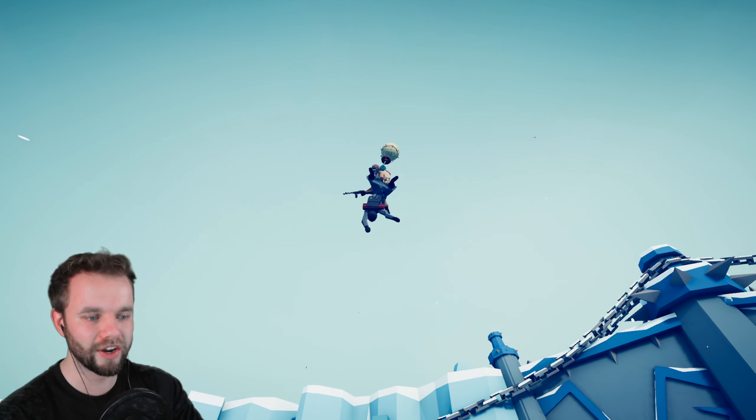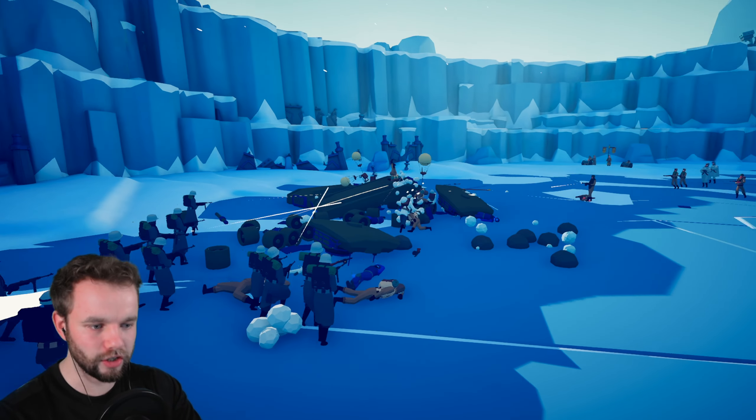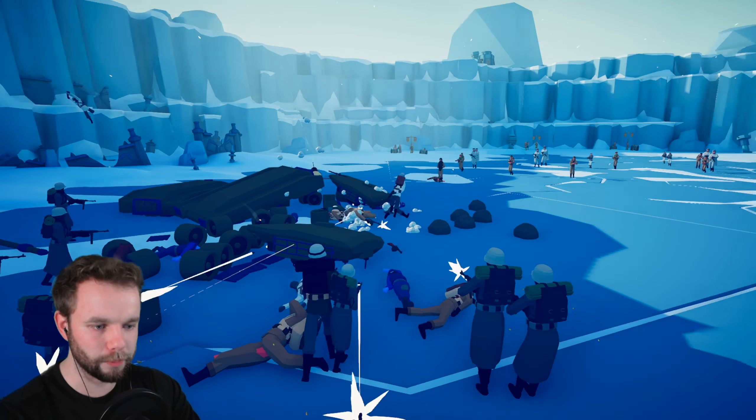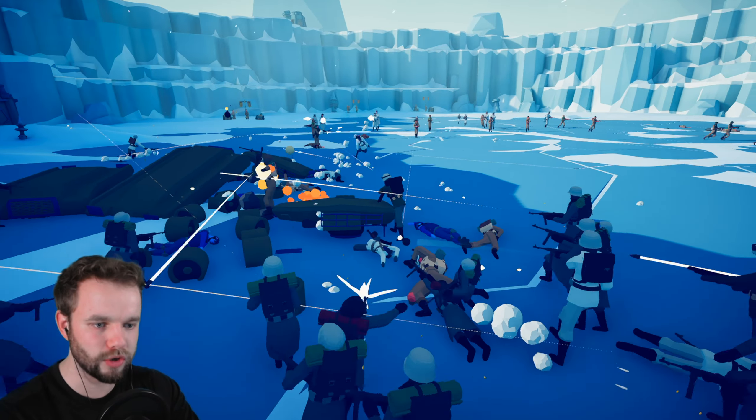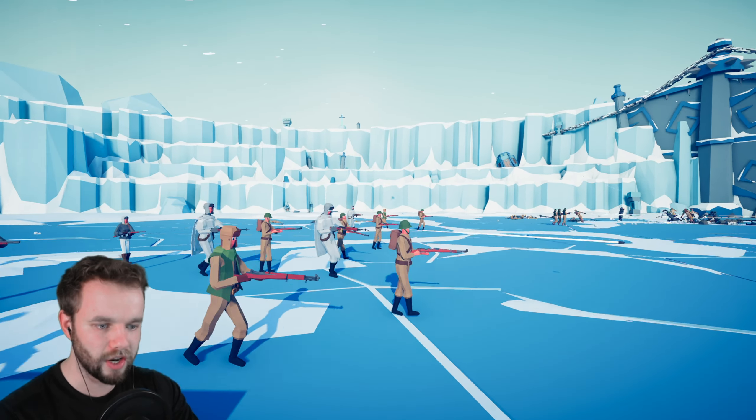There's also some kidnappings going on — look at that guy there. Over on this side, it looks like the Germans are doing pretty well. They've managed to shut down most of those paratroopers, but the rest of the Russian forces are actually slowly moving up here as well.